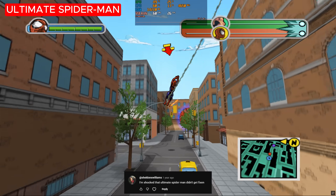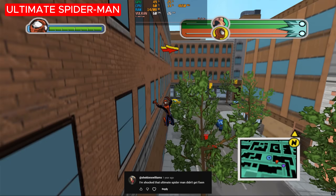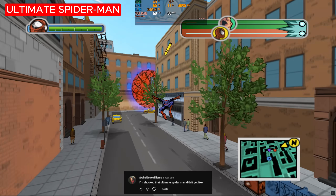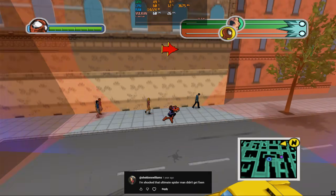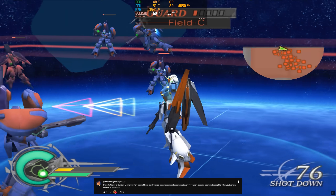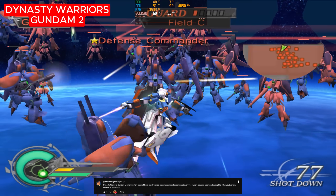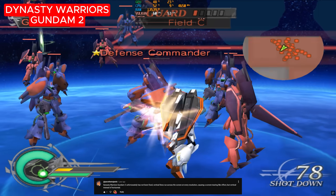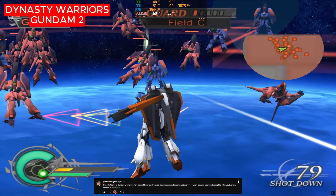This commenter bemoaned Ultimate Spider-Man's uneven performance, but bear in mind this was well over a year ago. After playing it for over an hour, I had no frame drops at all. This commenter complained that Dynasty Warriors Gundam 2 had vertical lines at every resolution — that must have been fixed because I can't see it.